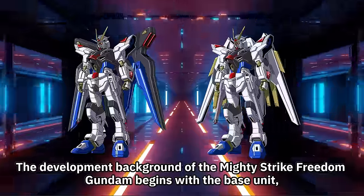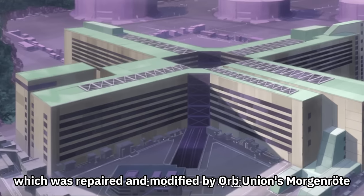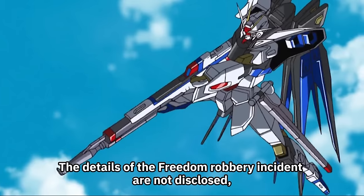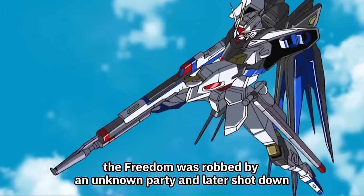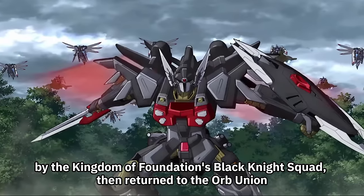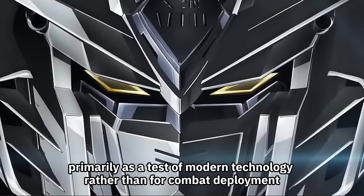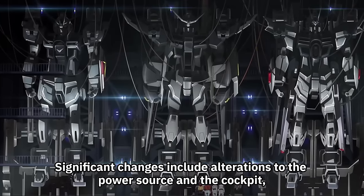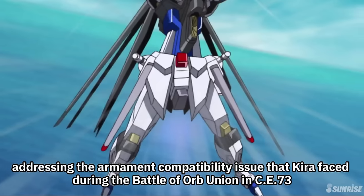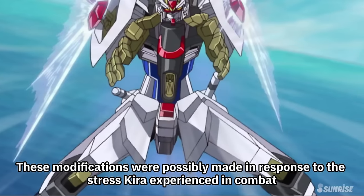The development background of the Mighty Strike Freedom Gundam begins with the base unit, Strike Freedom Gundam Type 2, which was repaired and modified by Orb Union's Morgan Roday after the Strike Freedom was damaged during the Freedom Robbery incident. About half a year before the Seed Freedom storyline, the Freedom was robbed by an unknown party, shot down by the Kingdom of Foundation's Black Knight Squad, then returned to Orb Union. Erica Simmons of Morgan Roday handled the modifications, primarily as a test of modern technology. Significant changes include alterations to the power source, cockpit, and the ability to mount a beam rifle on top of the railgun unit.